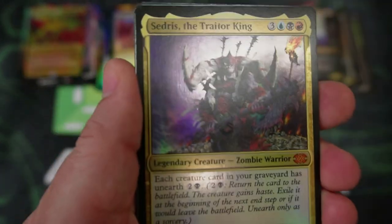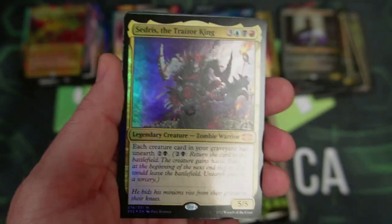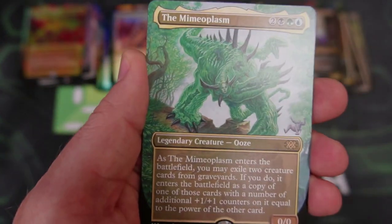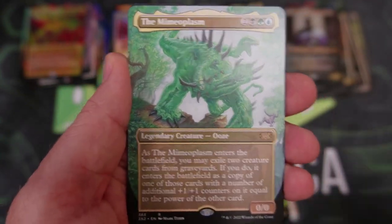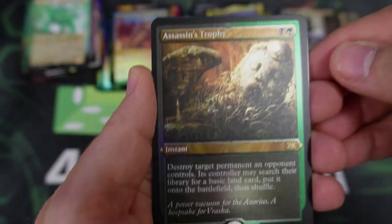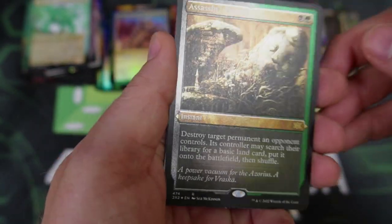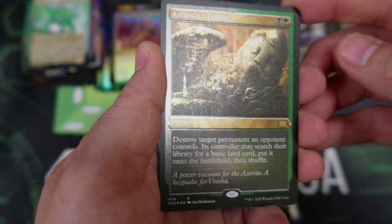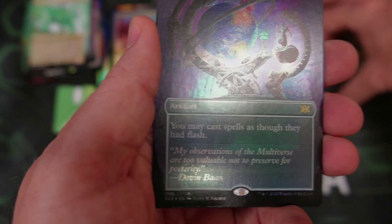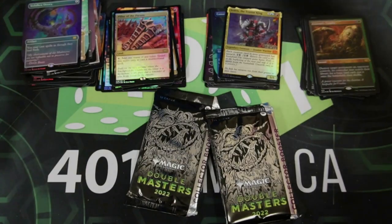We're back to the Blood Artist. We've got the Traitor King coming in — hello, Traitor King, you're such a traitor. I haven't seen any Eldrazi yet either. We've got the Plasm, and Assassin's Trophy — so cool, that is really nice. It really pops here on the screen. And then we've got the Orari, another nice one. And then our token. That was a nice pack.